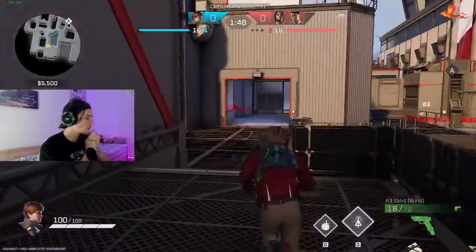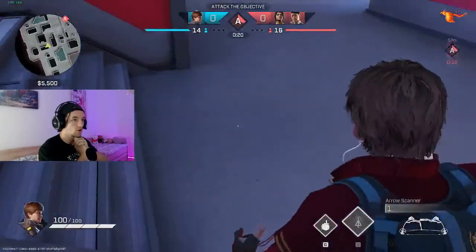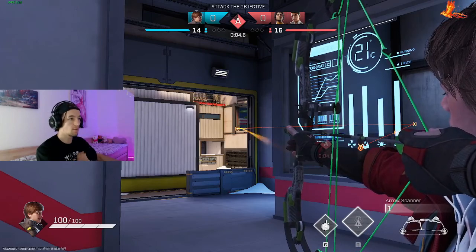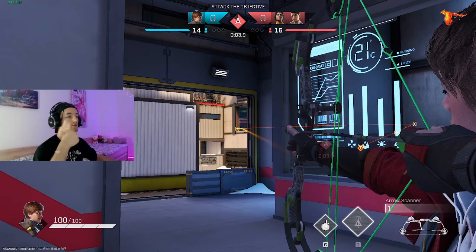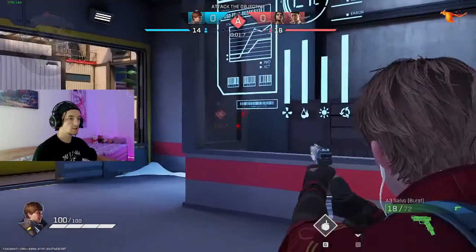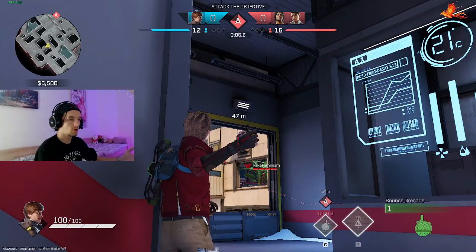So in the first one we're gonna line up to this wall and bounce this arrow off of the back wall, which will reveal the whole A site. You can see how the projectile goes — the red line literally reveals the whole side of A.